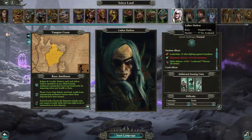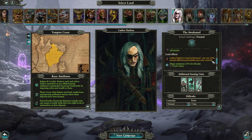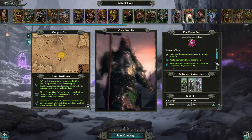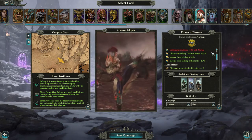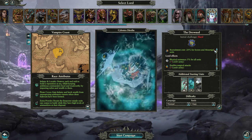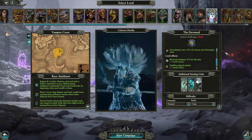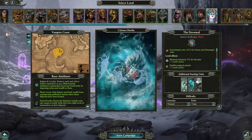There are four factions of the Vampire Coast available to play: the Awakened, which is led by Lufor Harkon; the Dreadfleet, which is led by Count Noctilus; the Pirates of Sartosa, led by Aranesa Saltspite; and the Drowned, led by Silostra Deofan. The Drowned will be the focus of this video because they're the faction I have the most experience with. I've also played a little of the Awakened, and they're a great faction as well.